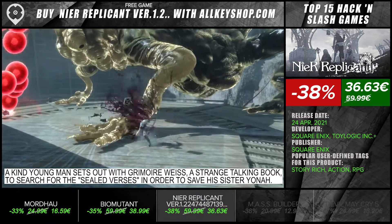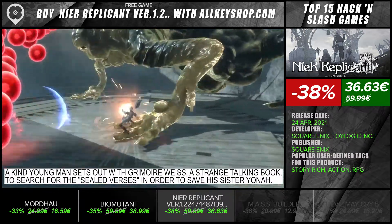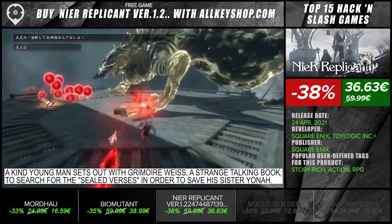A kind young man sets out with Grimoire Weiss, a strange talking book, to search for the sealed verses in order to save his sister Yonah.